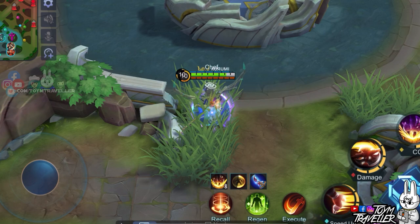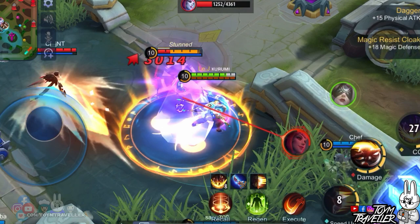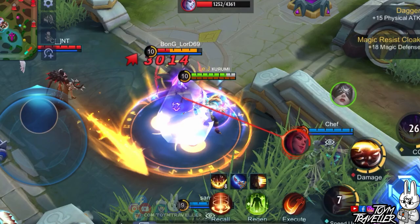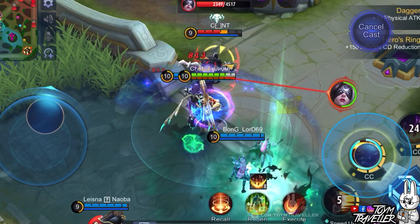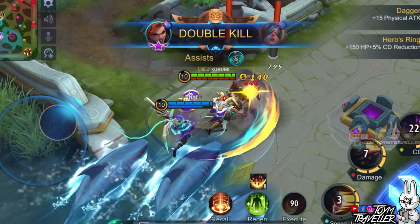The other combo is pretty similar to the first, but we use this when the enemy has mobility skills that can let them escape easily. First, gain a shield inside the bush. Then, use your first skill and charge towards the target. Then, use your ultimate skill to deal burst damage and stun them temporarily. Then, deal the enhanced basic attack to slow the target further. If the enemy is still alive, use your second skill while the target is stunned — the leap from the second skill will let you chase them. Then, use Execute whenever your gut tells you it's the time to do so.